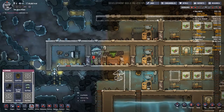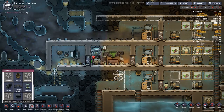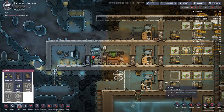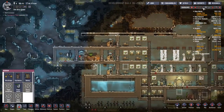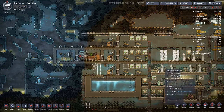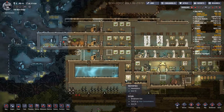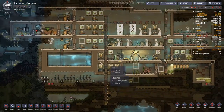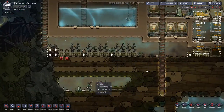I want to put the pump right there, and next to it I want to put something we may or may not have. Oh yeah, we don't. So I'm going to reach up into my research and look for pressure management. I want this atmospheric switch - I want to be able to turn the pump on and off depending on when the pressure is high or low. We'll leave that for now and come back to it.